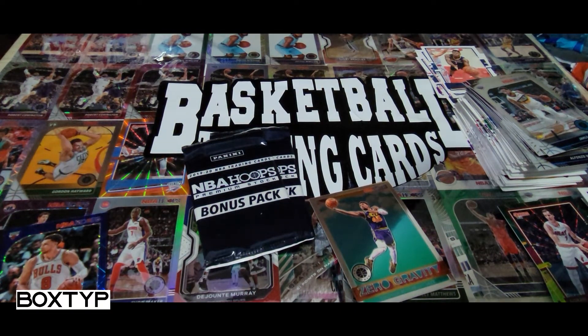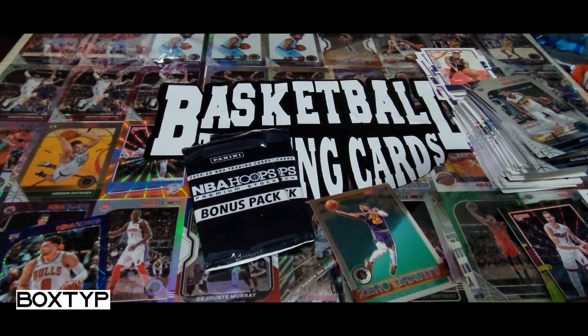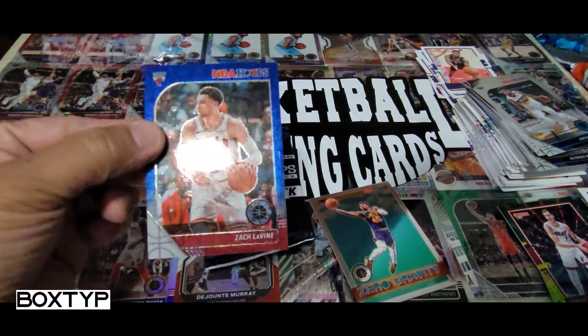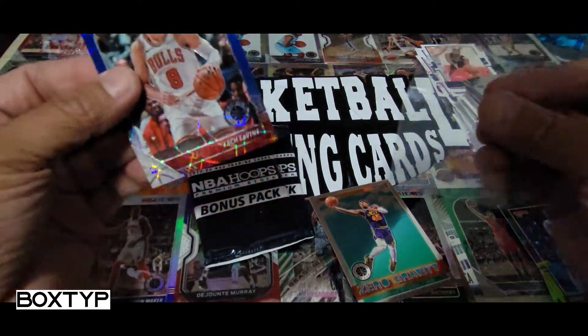Oh, it is numbered — Zach LaVine numbered. Okay, I'll take this! So we got a numbered card in our cell pack — not bad at all. It's 13 of 99. How do you call this — prism cracked ice or what? I have to check the label.